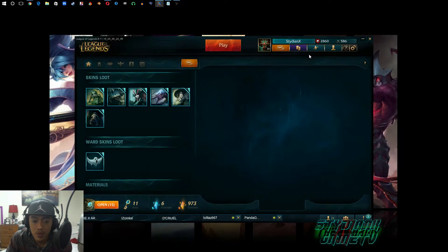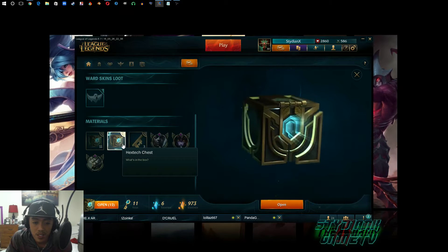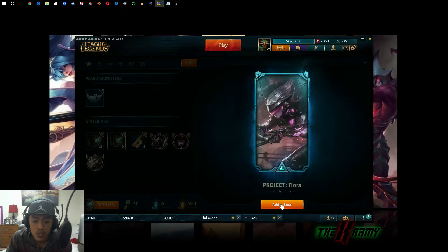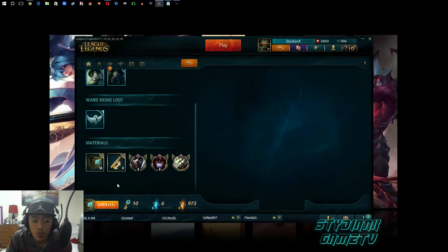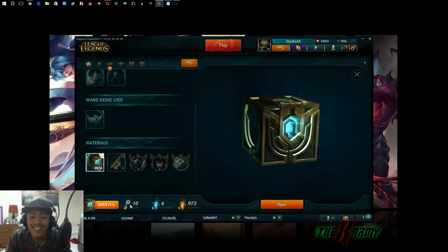Let's see what we get - 10 of each. Wait, what? Okay what's this? Should be the keys. Epic skin shard, oh my god! Where are my keys? Okay I got 10 keys.